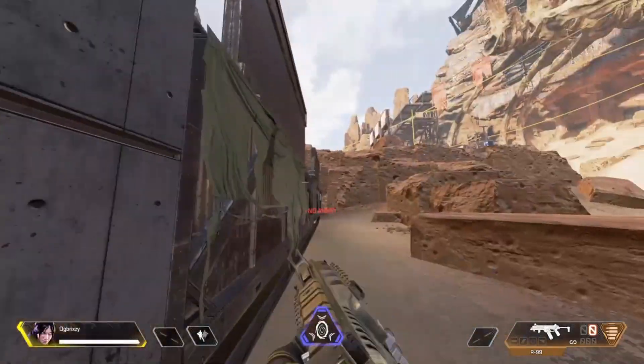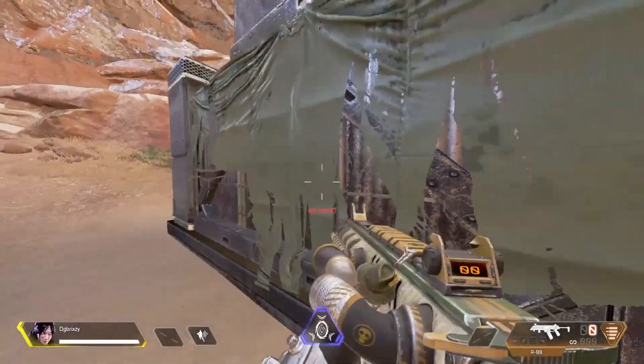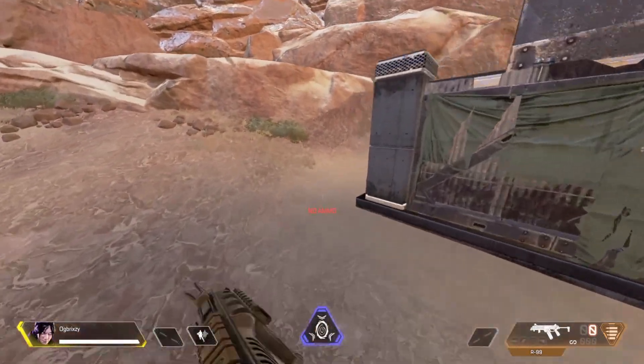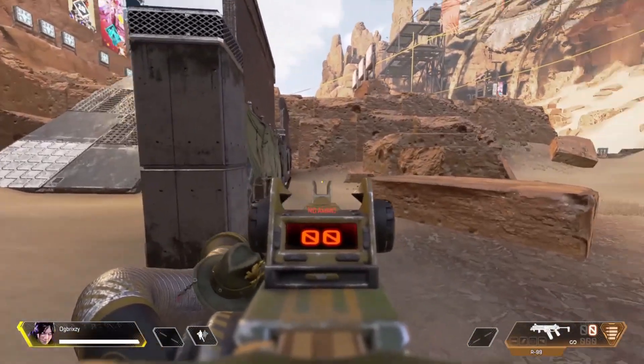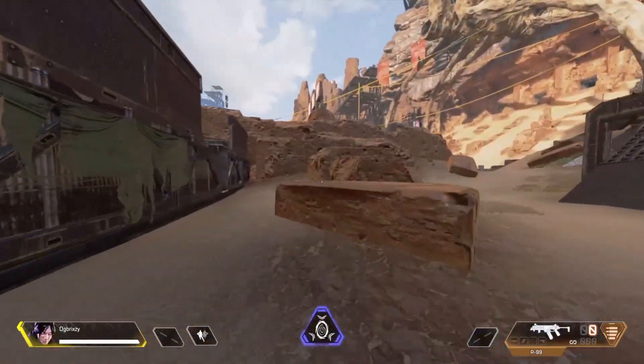They're obviously going to push you because in Apex, who wouldn't push when you've got somebody one shot? Everybody does. But the last thing they're going to be expecting is you coming off the wall on them. When they come around this corner and fire at you, they're going to be looking straight ahead — they're not going to be looking in the air at you jumping around like a sicko.